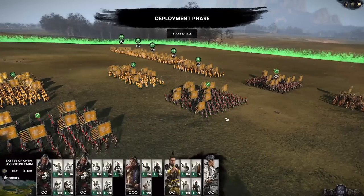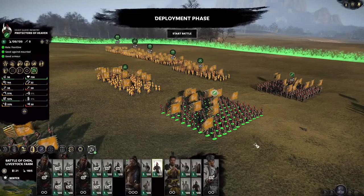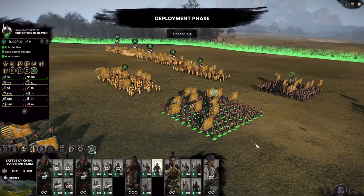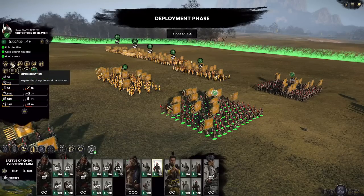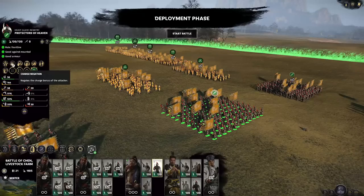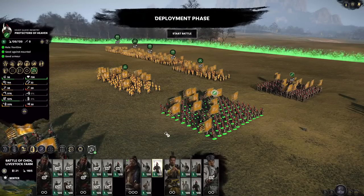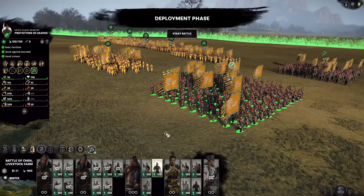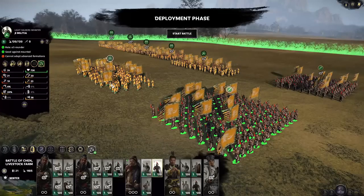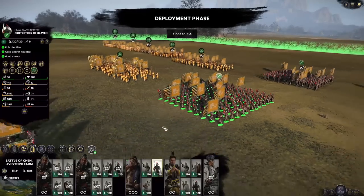If you look at Protectors of Heaven on a sentinel, the difference is again the speed and the armor from the skill, with the extra bonus being charge negation gained by these units — once again an excellent bonus for your backline units if you intend for them to counter enemy cavalry. The application is pretty much the same as on Ji militia.